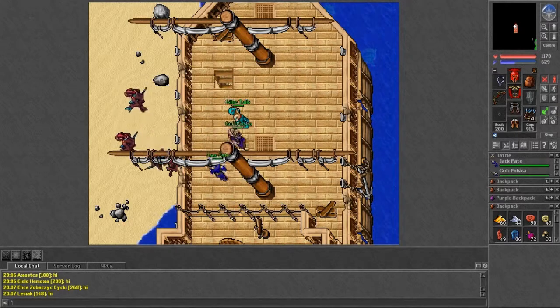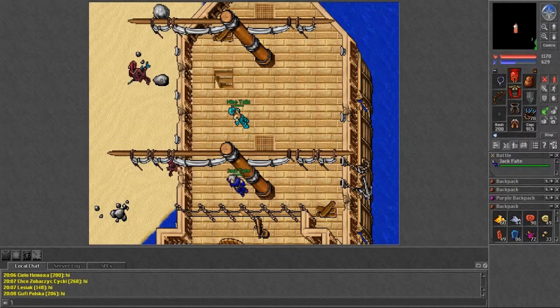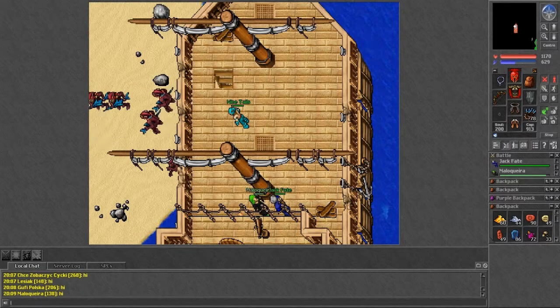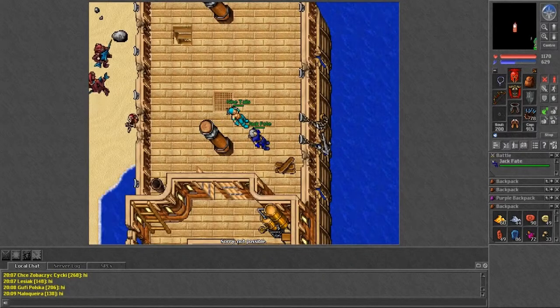Hey guys, welcome to another Tibia video. Today I want to show you the Shattered Isles quest because I want access to better leveling spots. At the beginning of the quest you travel between Liberty Bay and Facc repeatedly — there's a random chance your ship will crash and you'll end up at Goroma. It took me about 30 tries but only two minutes. When sailing from Liberty Bay to Facc you are warned about the crash.